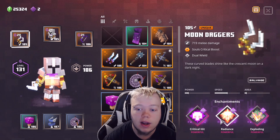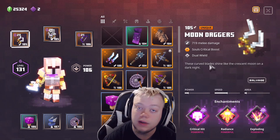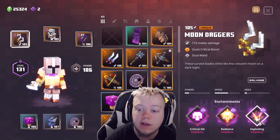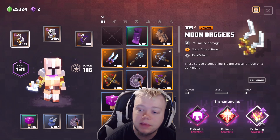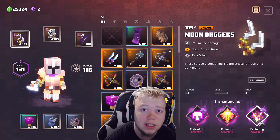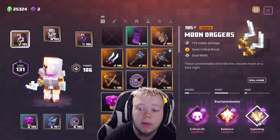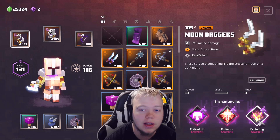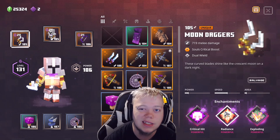Maybe a 107 Crit Radiance Swirling — you had that, boom, you have the perfect dagger for this build. If you don't have that, the third ability, you're just going to have to cope with what you got. I'm using Exploding — Exploding's not terrible, it's actually pretty good. But Swirling would just be better because it's based off the number of hits, and we're getting off a lot of hits. That's why Radiance is keeping us alive.